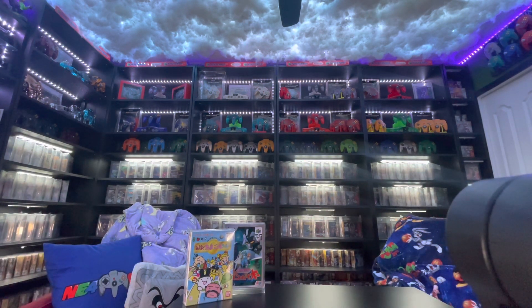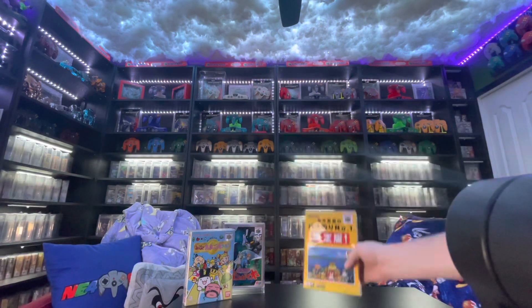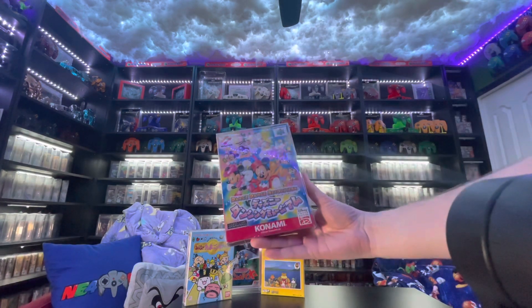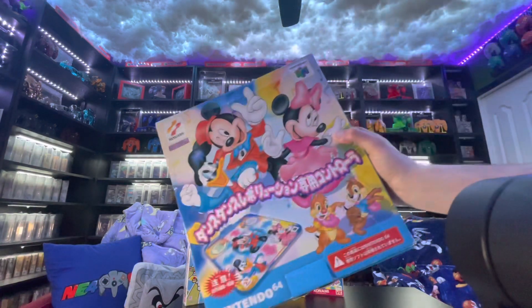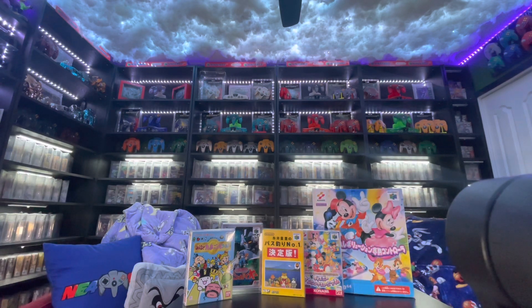Next up in the collection is Etora's Bass Fishing Number One. Then we got Dance Dance Revolution, and with DDR you gotta have the DDR mat — we got the big box DDR mat. And then we got Derby Stallion.